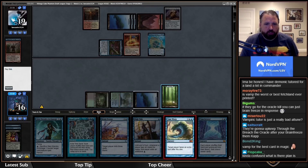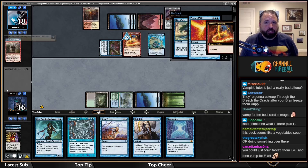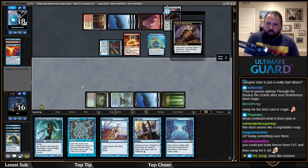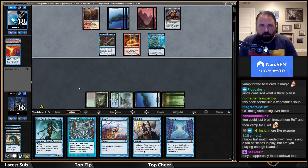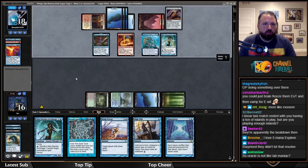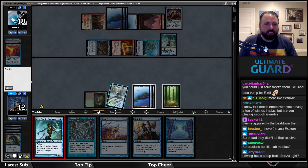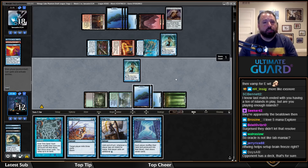They forced my Time Warp — okay, that's fine, it could have gone a lot worse. Am I playing enough islands? I believe so — I've drawn a lot of my non-island lands so far. That's going to be tough... oh wait, I've got Riftwing Cloud Skate! Never mind chat — Riftwing saves the day once again. I'm going to play Glenn and protect myself from them doing anything, and next turn Riftwing pops in — that's just game.